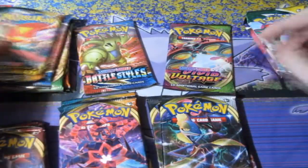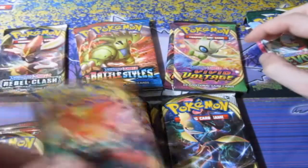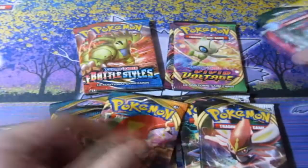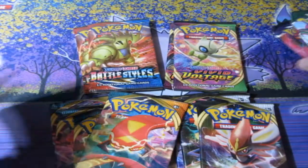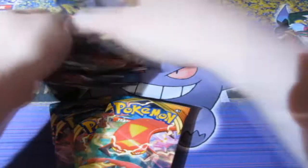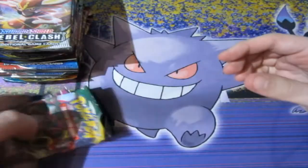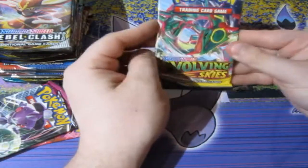Either way, let's go and split these packs up in their actual style form. We've got only one of each of them. We're saving Darkness Ablaze last. We're going to open up the three packs we get from the Love Ball first. First off — Evolving Skies.